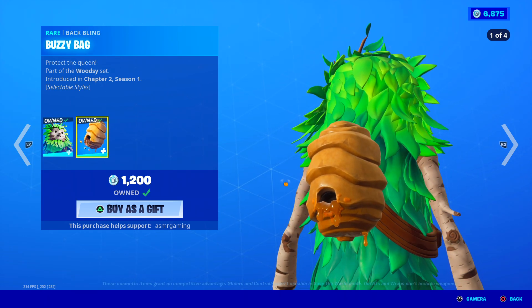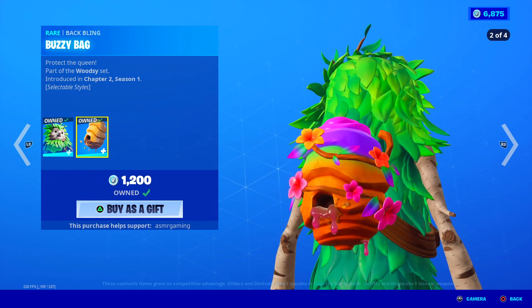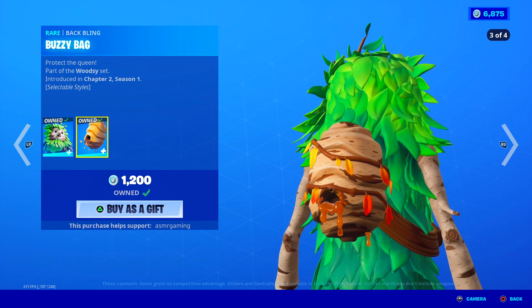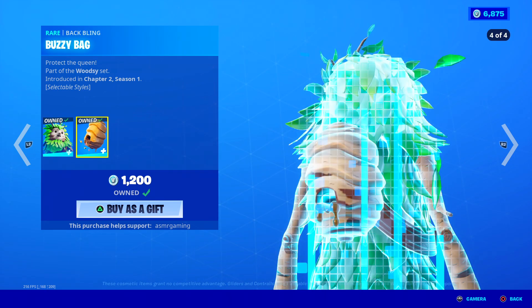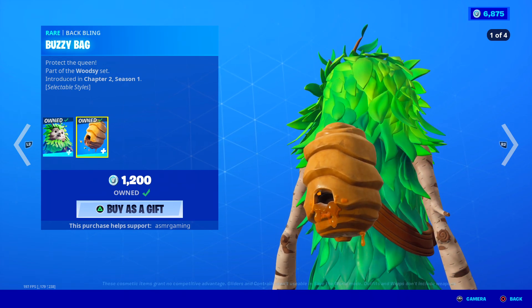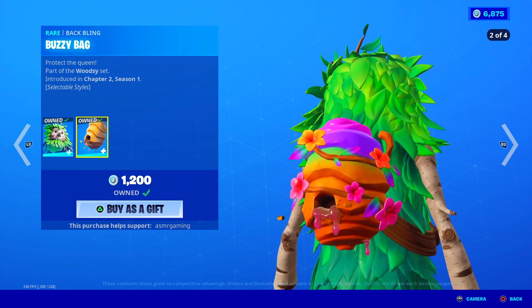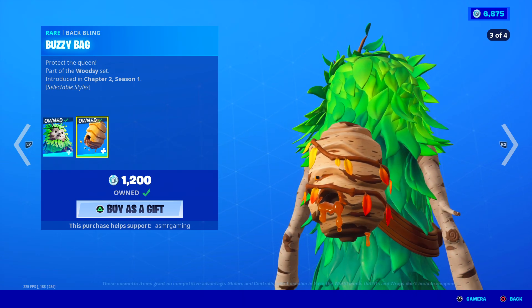Here is his back bling, Buzzy Bag. He has four edit styles for the back bling. My favorite is the second one — it's so colorful. Protect the Queen, part of the Woodsy set. Very, very nice. I love the back bling the most, like the second one there.